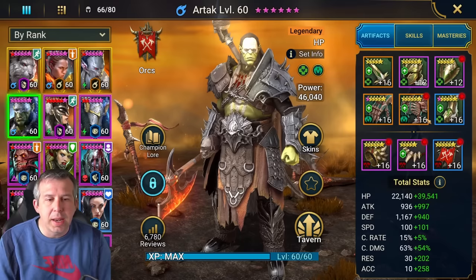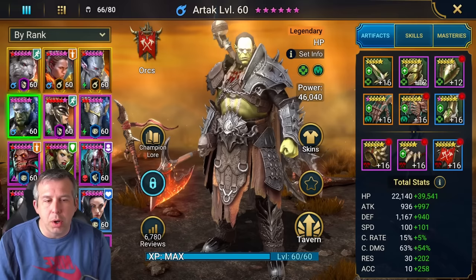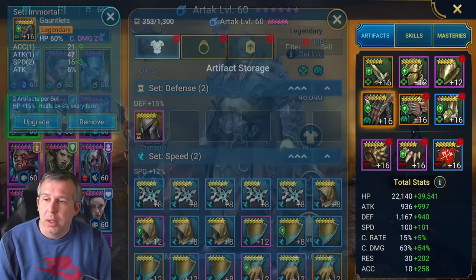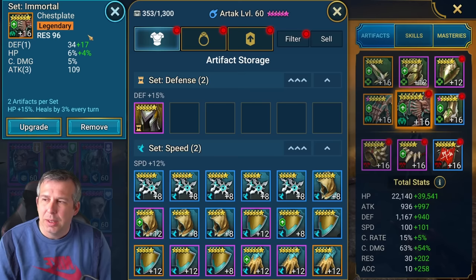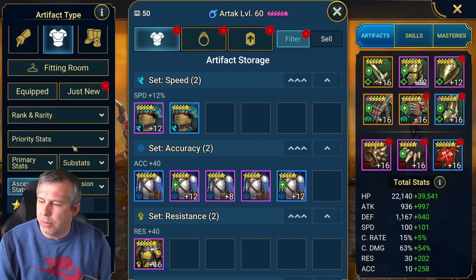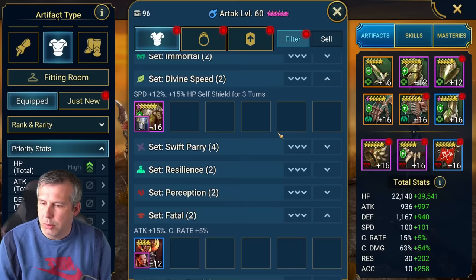For the build, I went for Regen gear with Immortal so every time he gets a turn he heals more. I needed him to be slower than my other champion in the team. You could go without Immortal and just go full Regen with speed, or even Life gear - there are definitely options around build. I've tried to push for HP with speed, and I've got some resistance here which is probably pointless because I don't have enough to resist everything. The two-piece Immortal at least gives me a 3% heal every turn, but that could easily just be an HP percent piece.